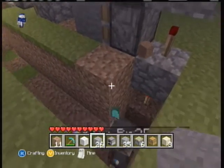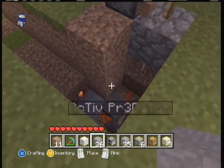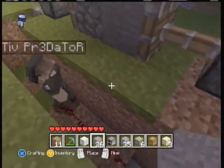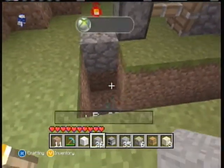Then dig down, put a redstone torch here and some redstone here. Then put redstone here, here, here, here, here until you get to that point, and repeat what you just did on the other side. And voila!